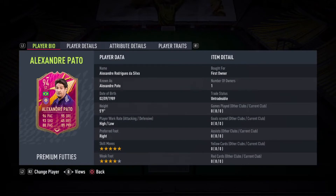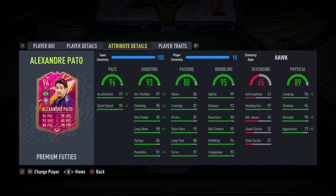Starting off, this card is 5'9", high-low work rates, right-footed, 5-star skill moves with a 4-star weak foot, so very, very nice start there.